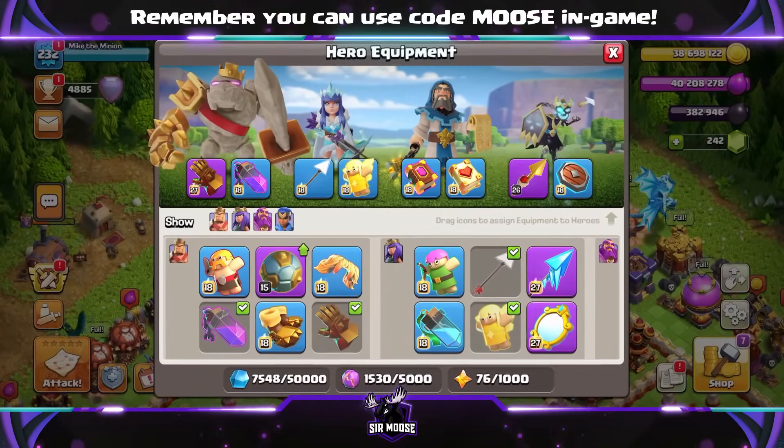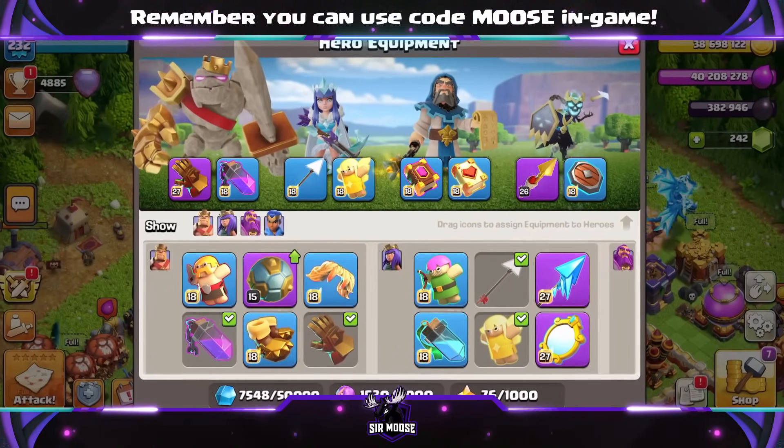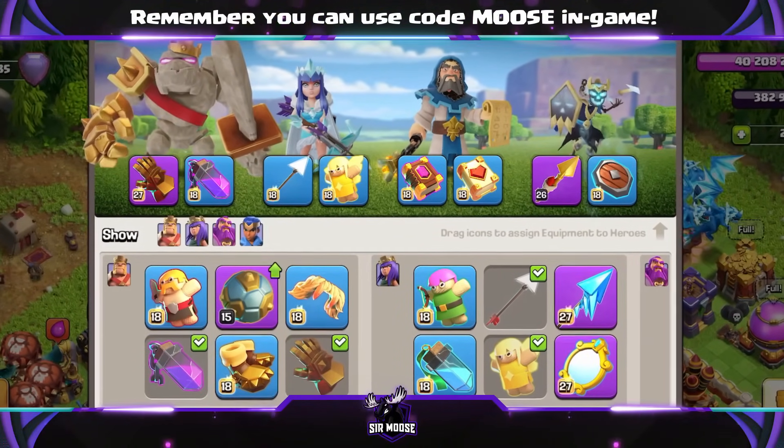This is the hero equipment I like to use — use what you've got though guys. Giant gauntlet and rage vial, giant arrow and healer puppet — very, very good for air attacks, to take out those air defences. Eternal tome and healing tome, and of course rocket spear and seeking shield.